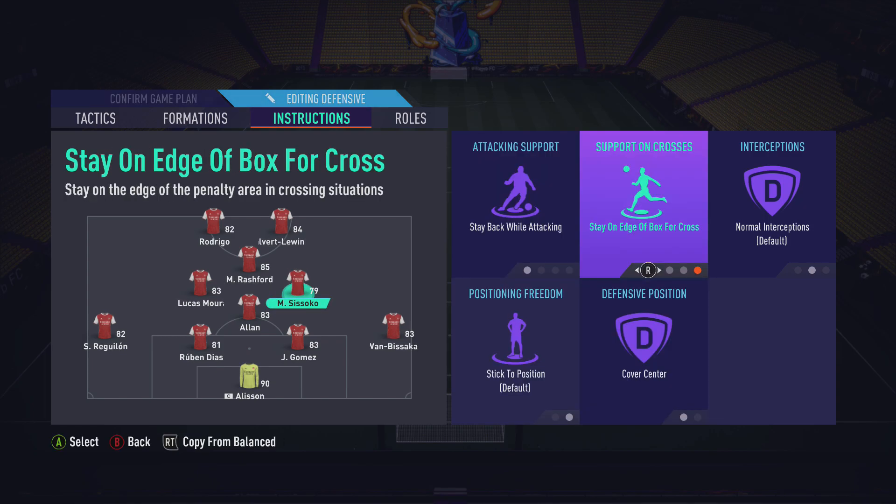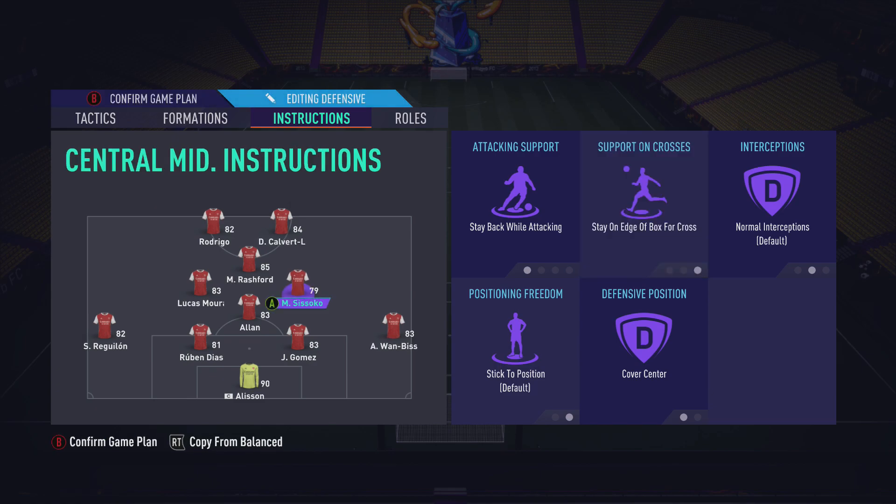Allan's got medium-high work rates — he's like a little anchor that sits in front of the center halves and protects the back line. For right CM Sissoko, we've got stay back while attacking and cover center, but also stay on the edge of the box for cross. I have six bars for players in the box, but I want Sissoko to stay on the edge. If the defender tries to clear it or the ball rebounds out, I need someone on the edge of the box who can rifle one in from distance.